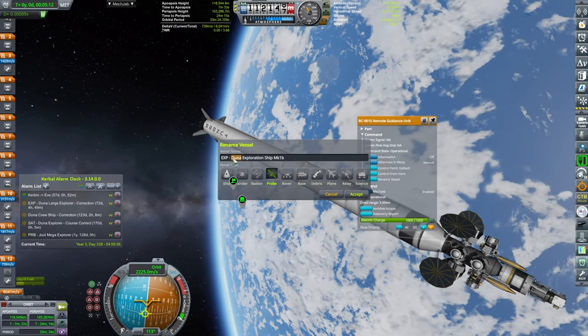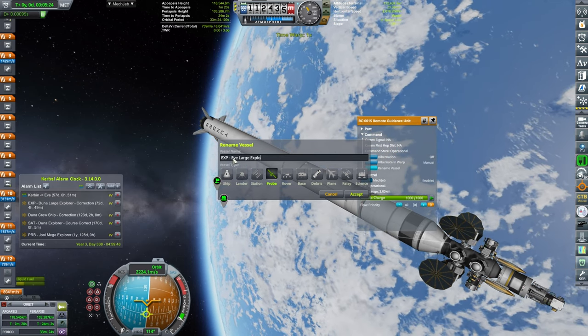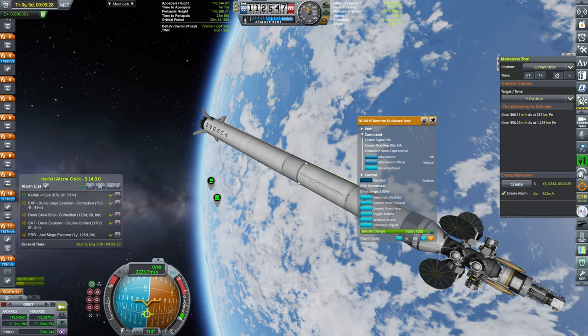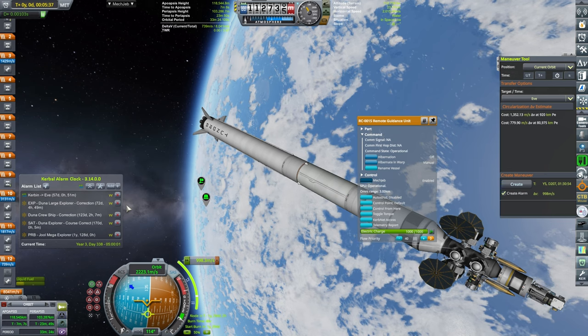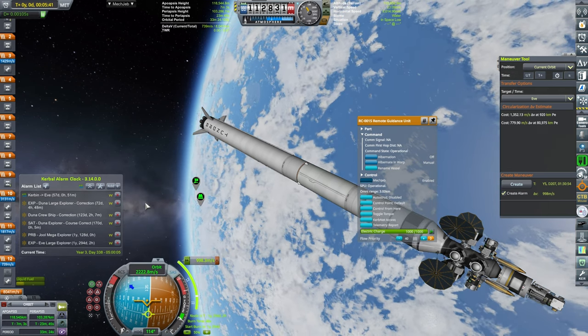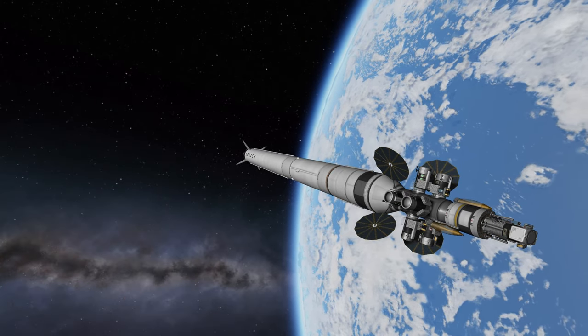Let's control from here and rename it 'Eve Large Explorer'. Now we'll plan the maneuver burn, which will be happening in roughly one year and 294 days.